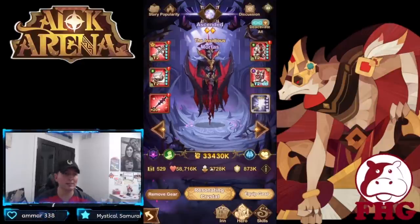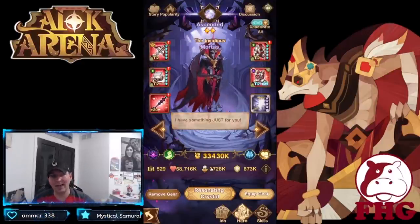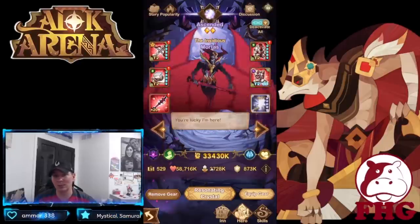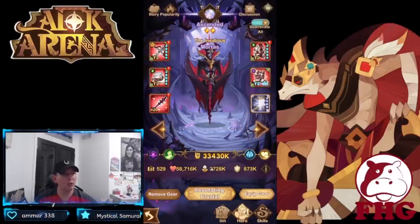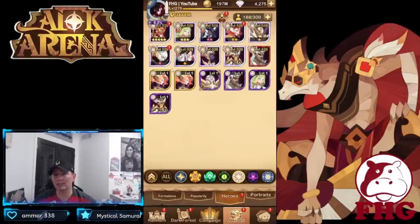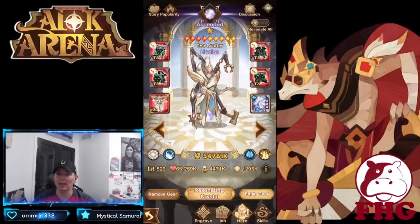Mortis is relevant in the campaign, Abyssal Expedition, Twisted Realm, and Cursed Realm. Plus 13 is really all you want to build him — just getting him some more HP, attack, and crit.